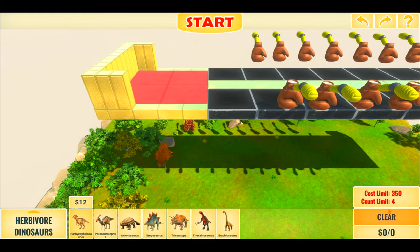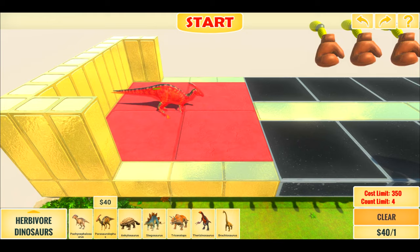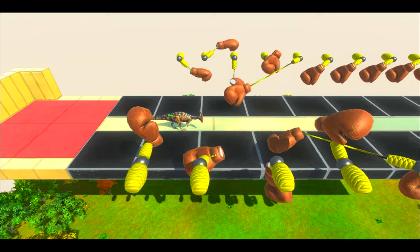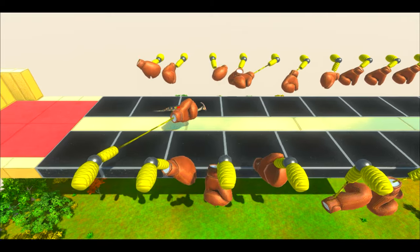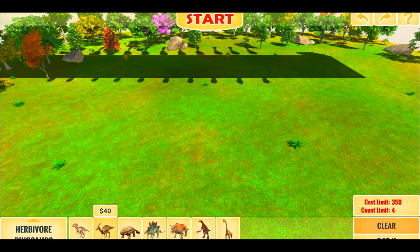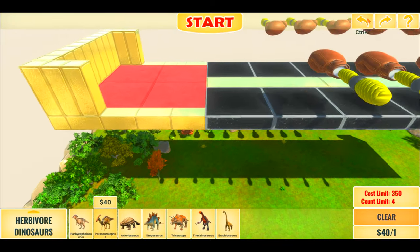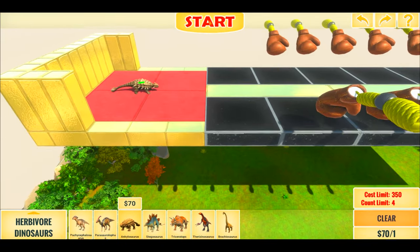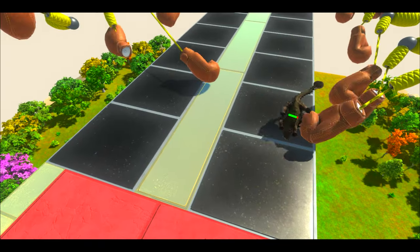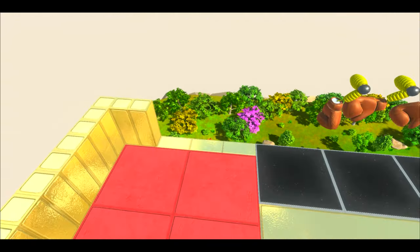Time for the second battle — Pachycephalosaurus again. Let's start. Being bigger really isn't helpful in this case. Let's move on. Ankylosaurus next. Ankylosaurus got tossed right off the map.